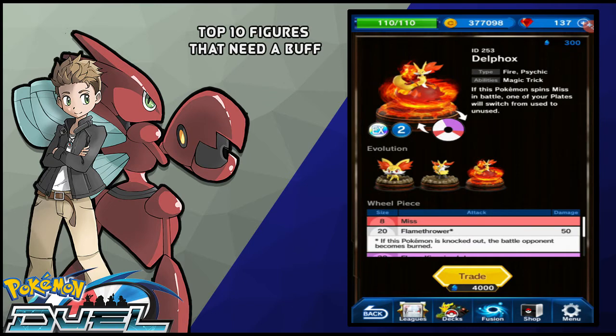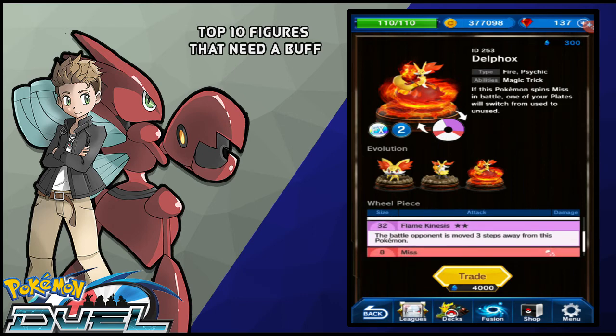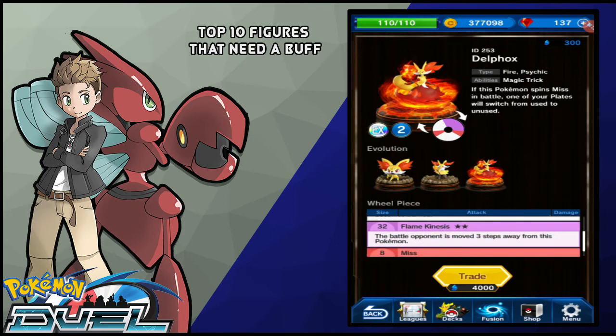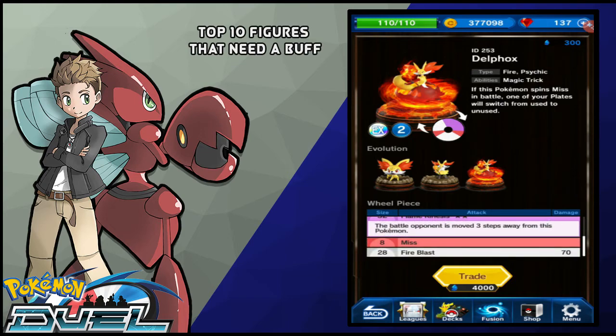Sitting at number 7, we got Delphox. Delphox is actually a pretty cool Pokemon. The ability Magic Creek is really cool — if you spin a miss, whether it gets knocked out, whether it's a neutral turn, this Pokemon allows you to get one of your plates back. Other than that, this Pokemon is pretty underwhelming, considering it has a 28% Fire Blast which does 70 damage, a 2-star purple move which allows you to move opponents 3 steps away, a 20% Flamethrower, and you get burned if you knock this Pokemon out. This Pokemon suffers from just getting outpowered, and I really think if it got plus 1MP, or if it got like 100 Fire Blast instead of 70, this Pokemon would be a little bit better.